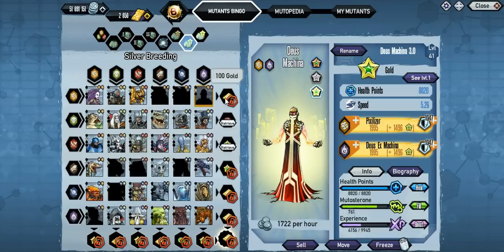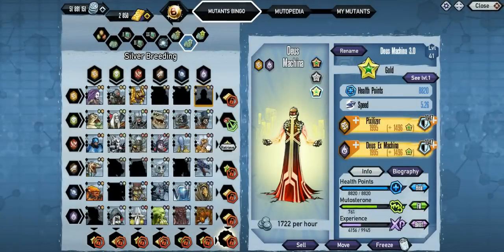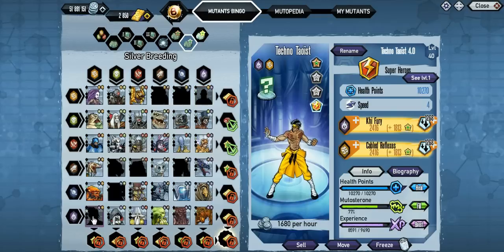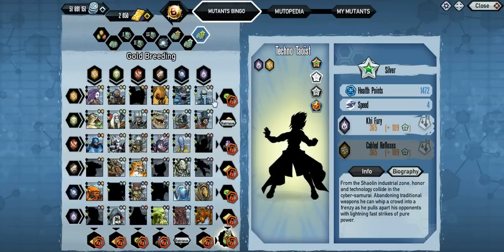I'm gonna be going for all of these so I'm probably gonna have quite a bit of videos out pretty soon for the random mutants, although they're gonna be ones that I've already done before. You can see there I did get a gold star and two more reactor tokens, although the silver one is a lot better for gold. You don't really get anything for completing the whole thing besides more gold, but on the gold one you do get a mutant.